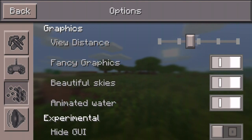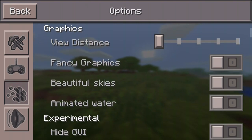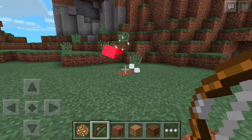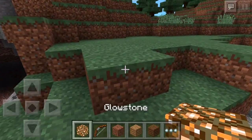Turn off beautiful skies and animated water, and that's going to keep you from getting that error message saying the game is running out of memory. This should be fixed sooner or later in 0.9.1, but for now you're going to have to use this if you want your game to run smoothly and enjoy 0.9.0.